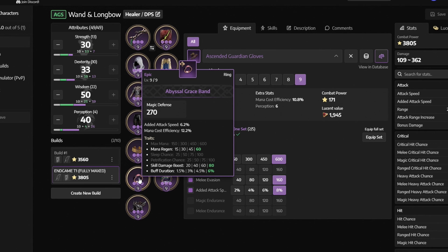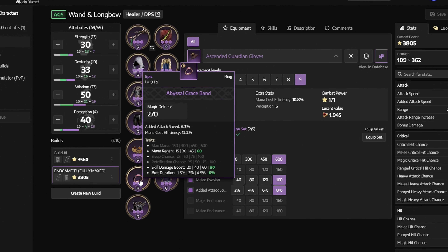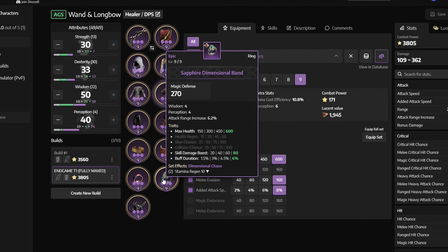Next we have the abyssal grace band with mana regen, skill damage boost and buff duration — get it from death's abyss. Next we have the sapphire dimensional band with max health, skill damage boost and buff duration. You can only get it from purple armor chests.